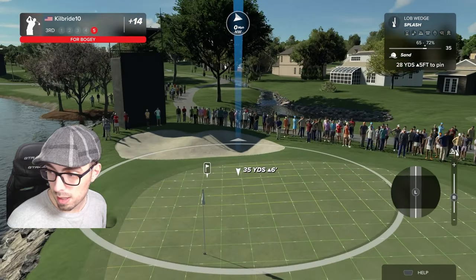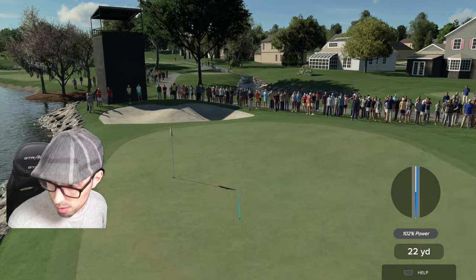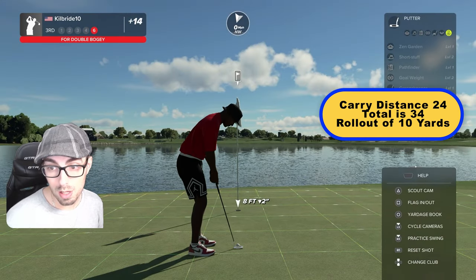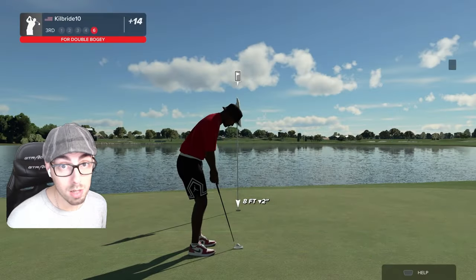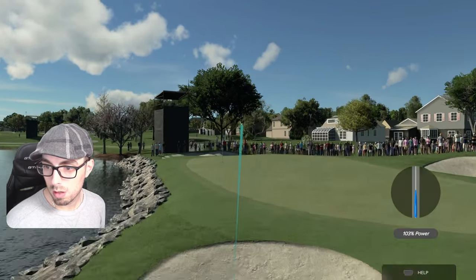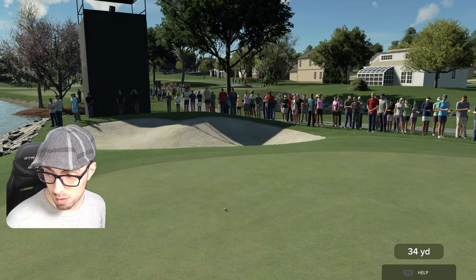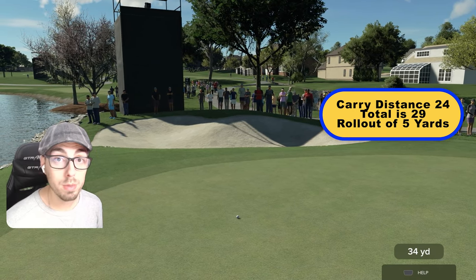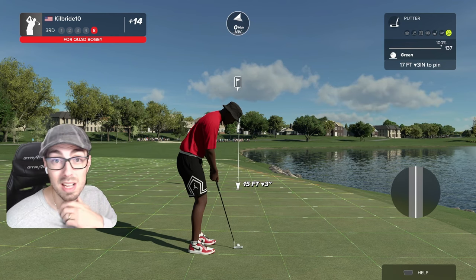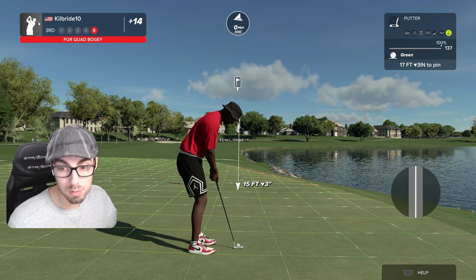Now let's go back putting max spin on it. This is a lot different than 2K21 — in 2K21 you could really control it with spin. But now it lands at 24 and it stops at 29, so only six yards of rollout. And then one last time with topspin on it — 23, 24 again, and it rolls out to 34 yards. So you can really change things around the greens — get five or six yards of distance if you're maxing out your spin or removing it to maximize rollout.